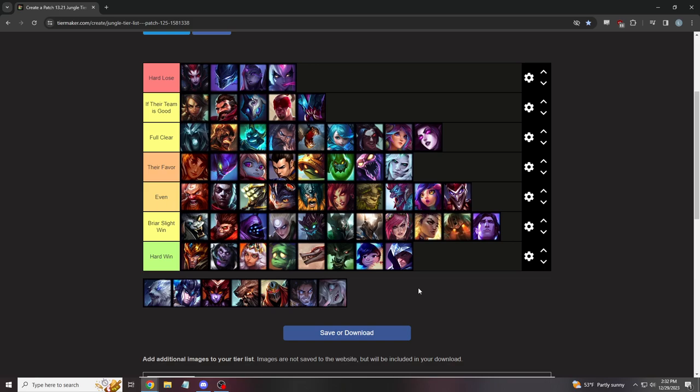Talon — if he jumps over a wall into a bush where you are, you E him into the wall. You have a ward over the wall, you see him coming to jump, E him into the wall. Play the assassin vs. assassin matchup — you just kill him, you do more damage. Shyvana does nothing at all times.